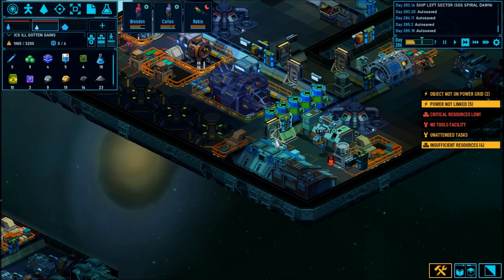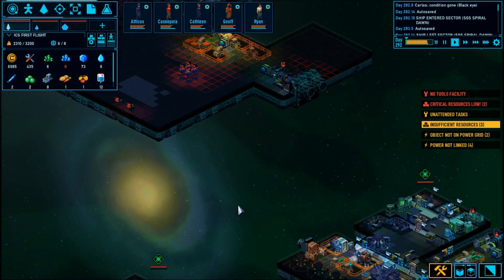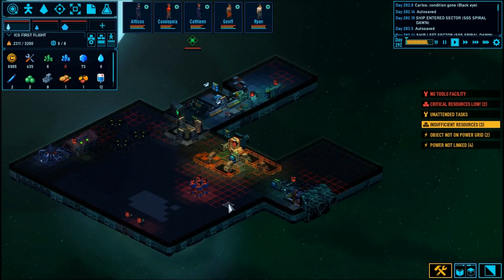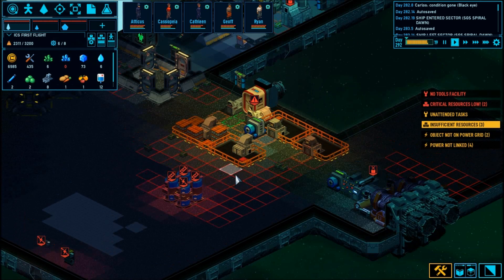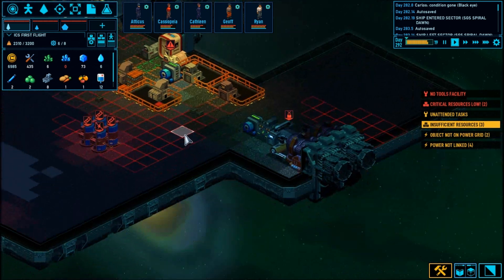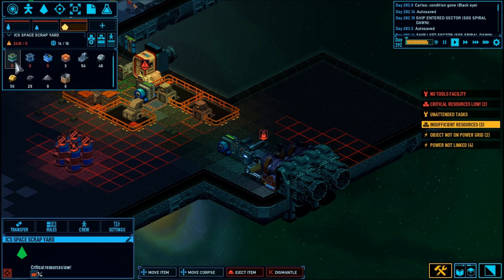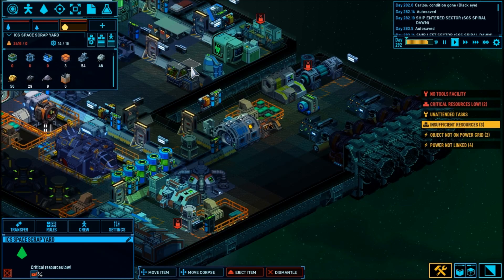I'm pretty sure I'm missing a construction building because there is one that makes those energy cells — the same one that makes these components, I am sure of it. It's going to be very annoying if I don't have one set of constructor things. I have assembled as much as I can on this ship. I transferred every one of those green blocks over here — infra blocks. I pulled all of those over here. I am totally out of tech blocks, totally out of energy blocks.